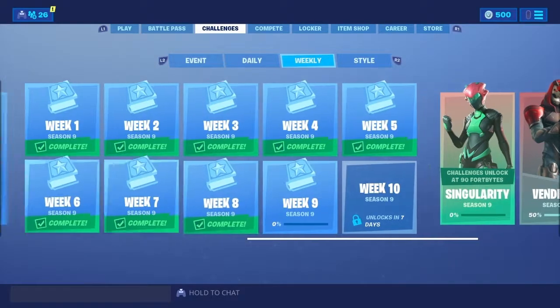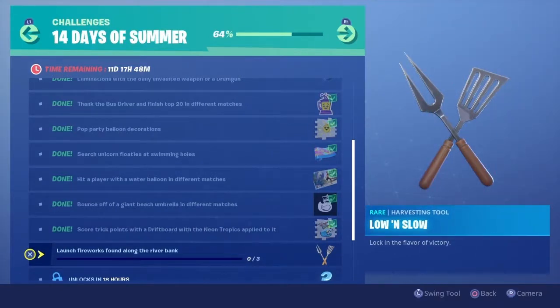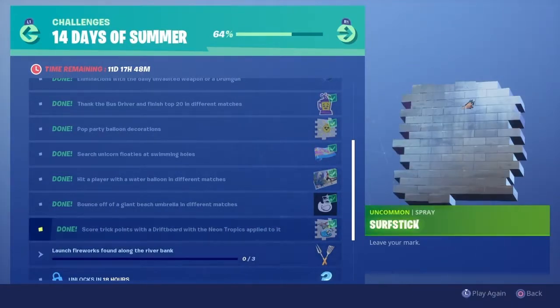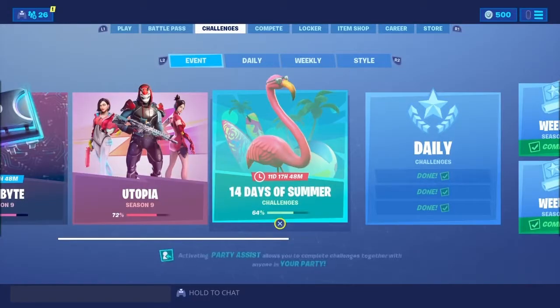We've also got Day 10 of the 14 Days of Summer that came out today, which is launch fireworks found along the river bank - three of them. I was unfortunately unable to make a video for Day 9's challenge due to losing the recording. That challenge was quite simple: 250,000 trick points on a driftboard while using the Neon Tropics wrap, and doing that unlocks the Surf Stick spray. Once we complete today's challenge, we'll get the Low and Slow harvesting tool, which honestly looks pretty cool.